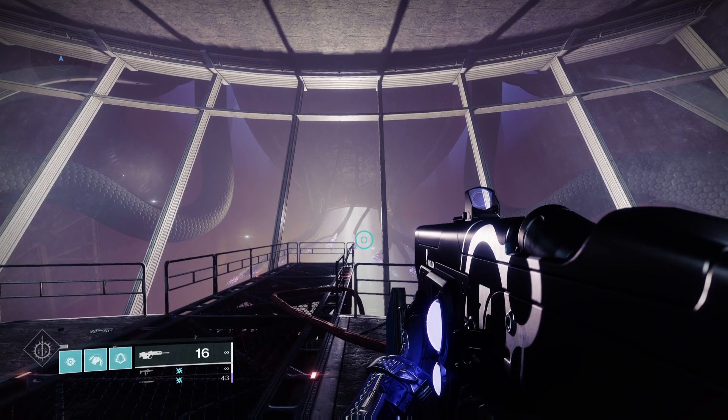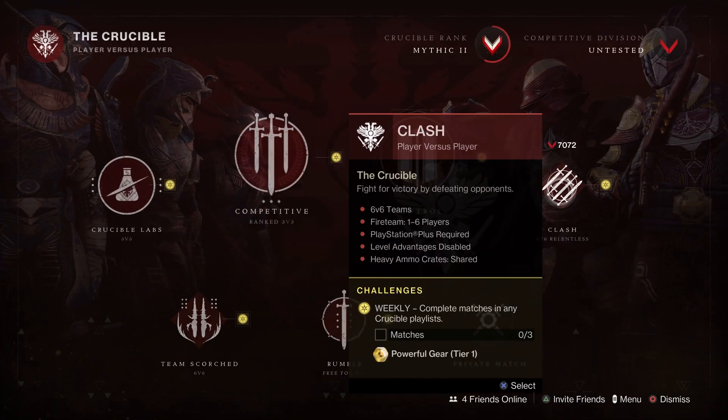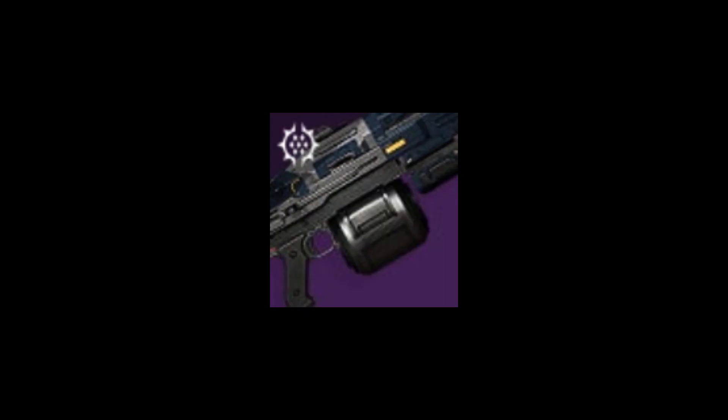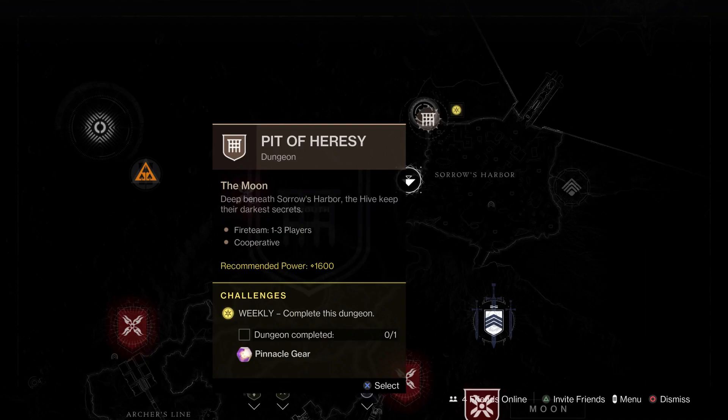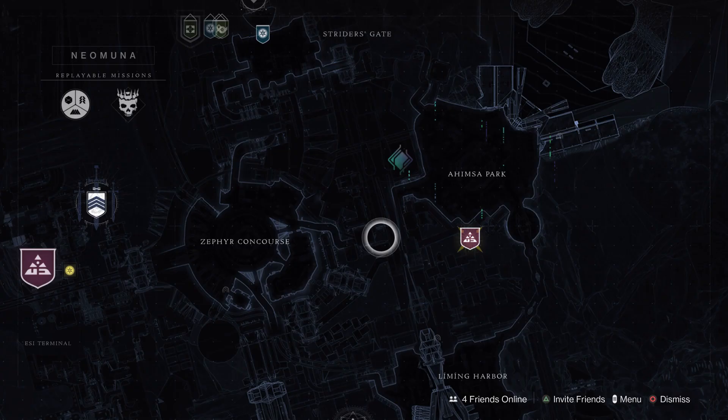We do have Double Crucible Rep this week with Scorch and Clash, with Trials returning on the weekend. The Swarm will be the featured Nightfall weapon for The Disgraced. Pit of Heresy is the featured dungeon and Deep Stone Crypt is the featured raid. Over on Neomuna, Ahimsa Park will feature the Vex Incursion Zone with a partition there as well.